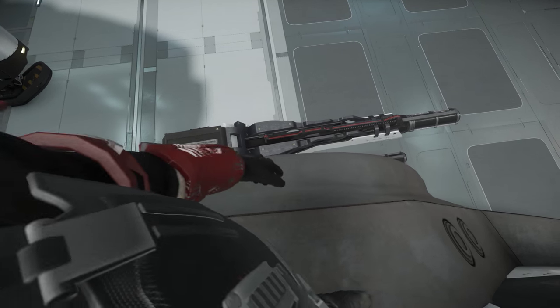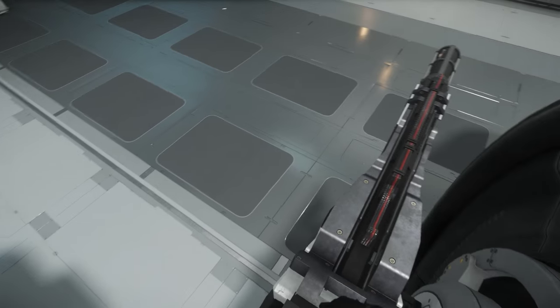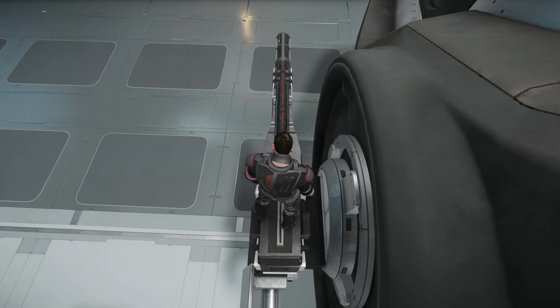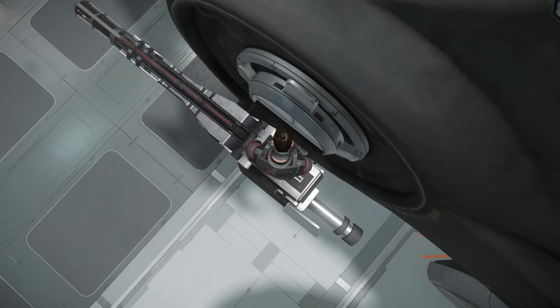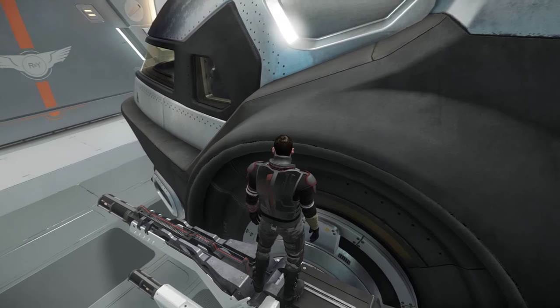Also from the outside ledge around the cockpit, you can jump down onto the size 4 weapons, so you can get a real up-close and personal look at these awesome weapons.